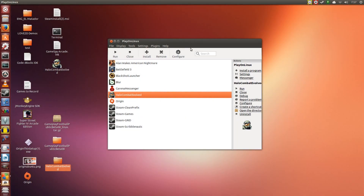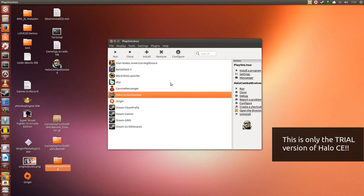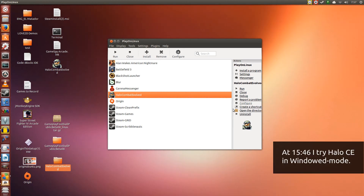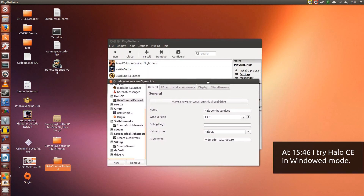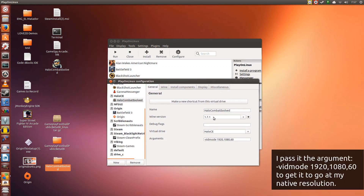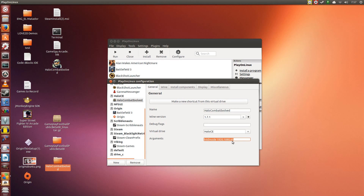Hey guys, Penguin Recordings here. Today I'm going to be showcasing some Halo Combat Evolved gameplay on Ubuntu 13.04. Now under configure, just to showcase first, I have it using Wine 1.7.1 and I have posted this argument here: dash vid mode 1920 1080 60. This is to allow it to run in 1920 by 1080p resolution.